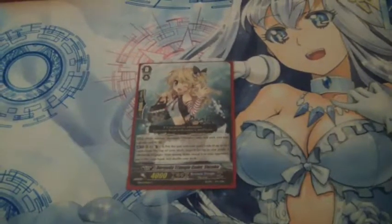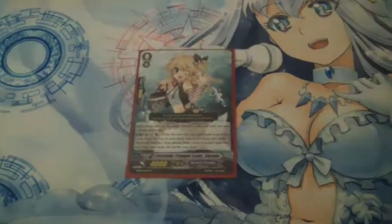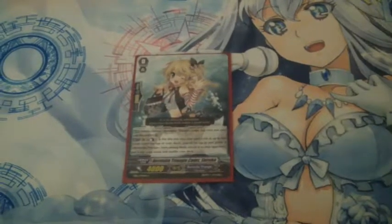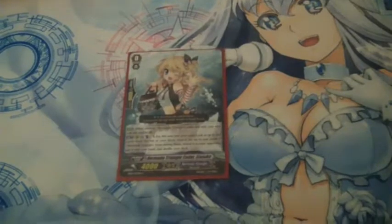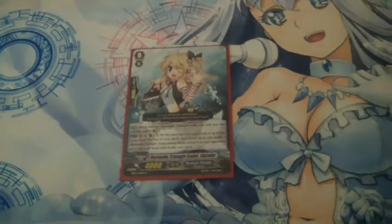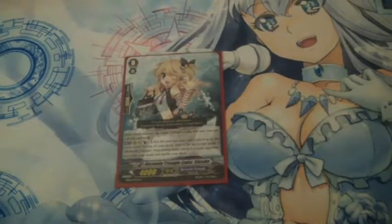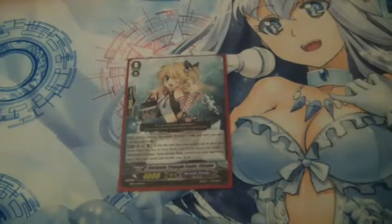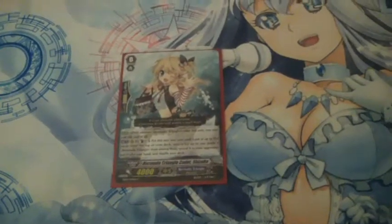To start things off, I'm actually using the non-Prism starter. Shizuku is the grade 3 searcher, and that's because the Prism deck is based on a break ride theme — the first one in the TCG — so I was really interested in doing that. In a deck that wants to ride multiple grade threes in a game, I'm using the grade 3 searcher.